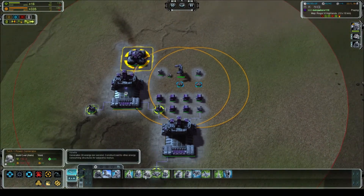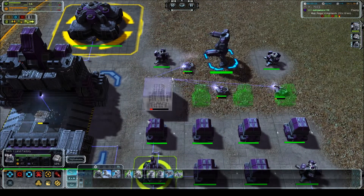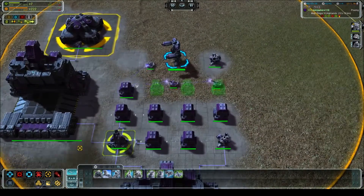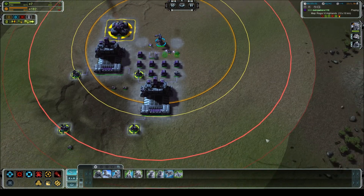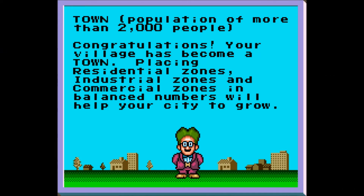I've got to place these power substations again. As we continue to build this subdivision further, you'll see how the population is growing. Our total capacity is about 43,000. We just hit a population milestone — the game gives you one every time you hit a certain number of people. We just hit town status: a population of 2,000 or more. Congratulations — your village has become a town. Placing residential zones, industrial zones, and commercial zones in balanced numbers will help your city grow.